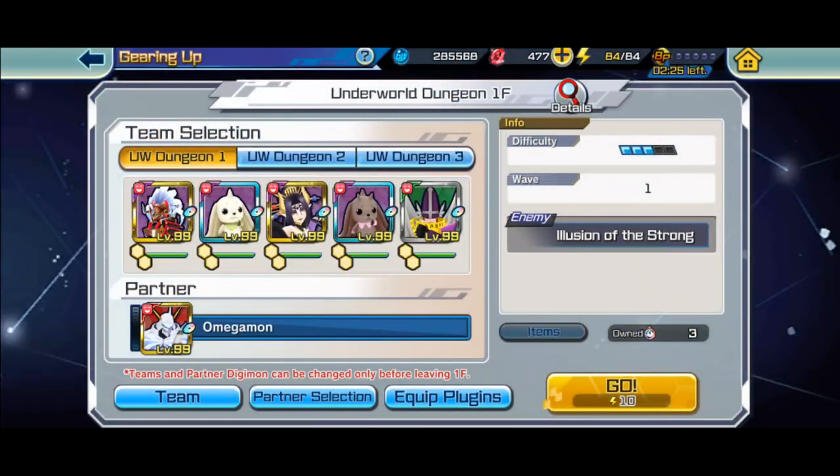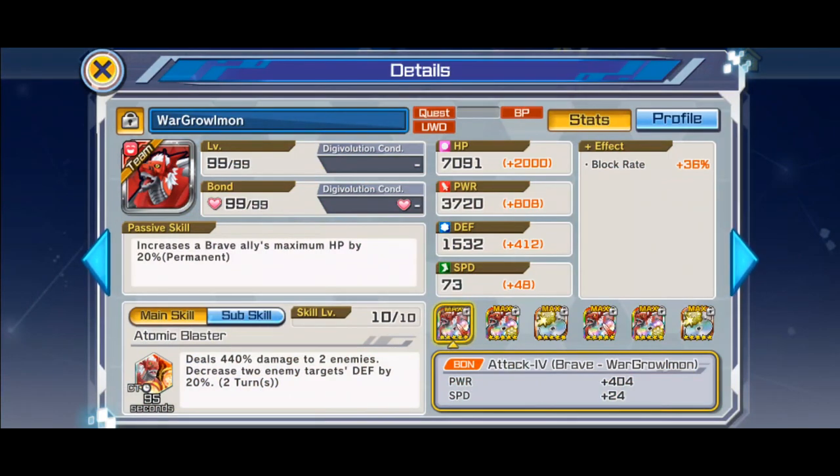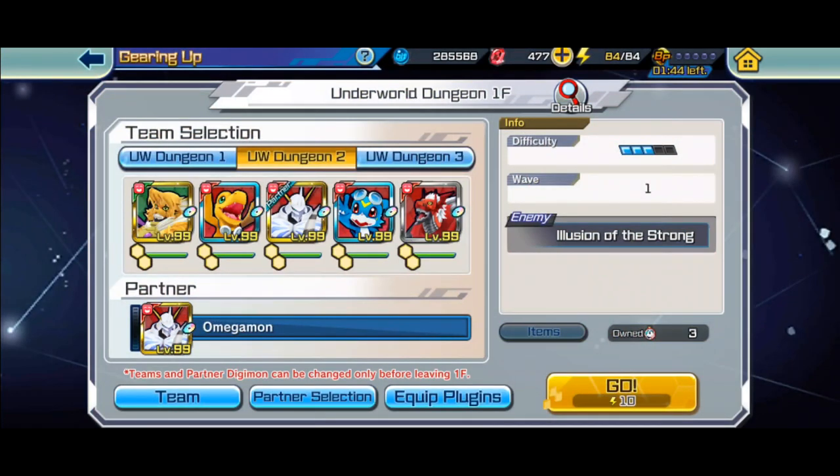One thing I learned is that you can use the same Digimon twice — not the exact same Digimon, but you need two copies of it. That came in handy because I used two MagnaAngelMons. I also used a purple team, the death team. The bunnies are really good; they have really low cost.